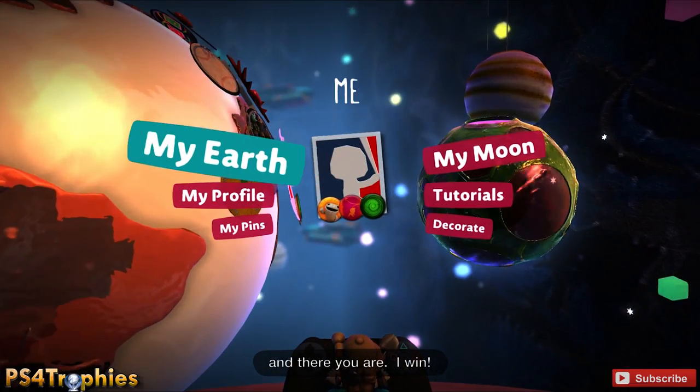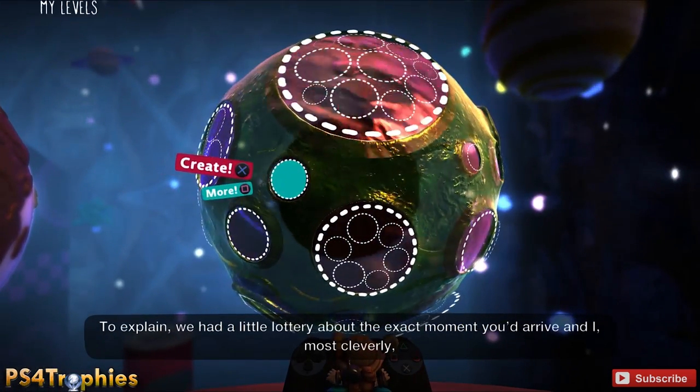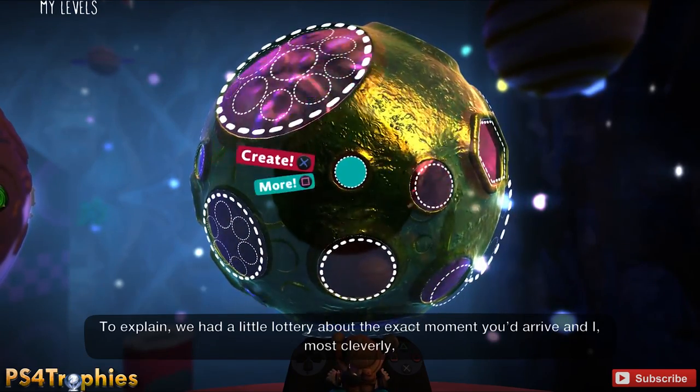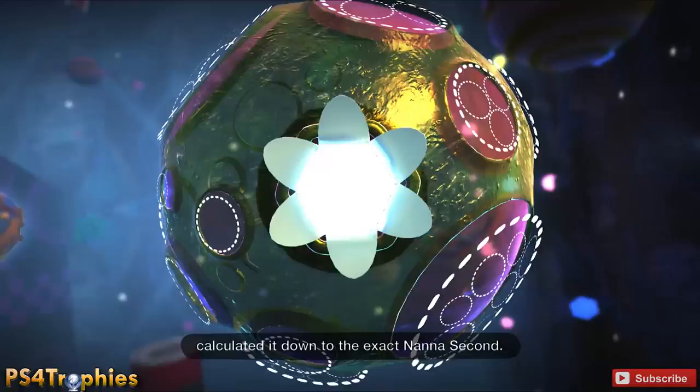Let's start off by going to the Me menu and then selecting My Moon. From here we're going to open up a new adventure level. The adventure levels are the ones shaped like a hexagon, so don't select the circle one — select the hexagon shaped level.